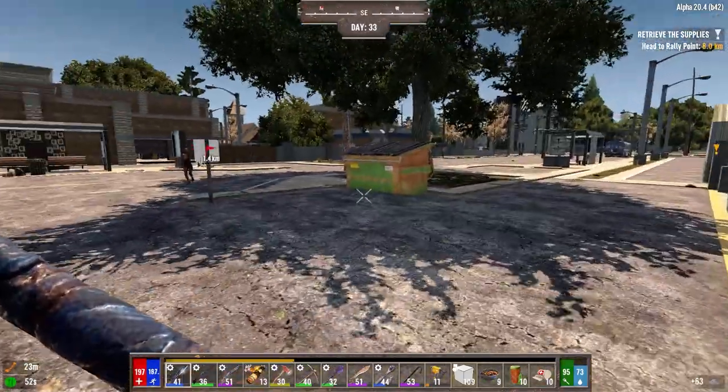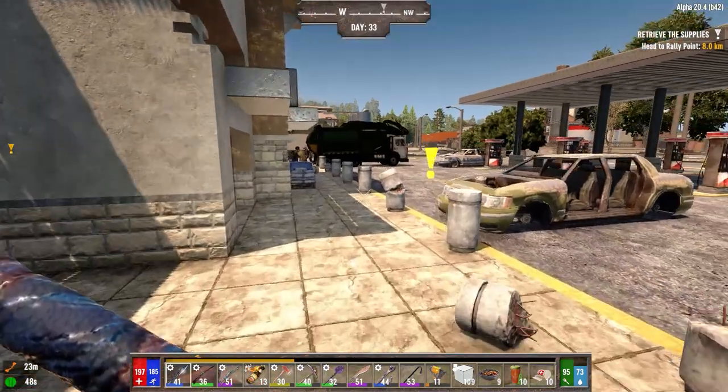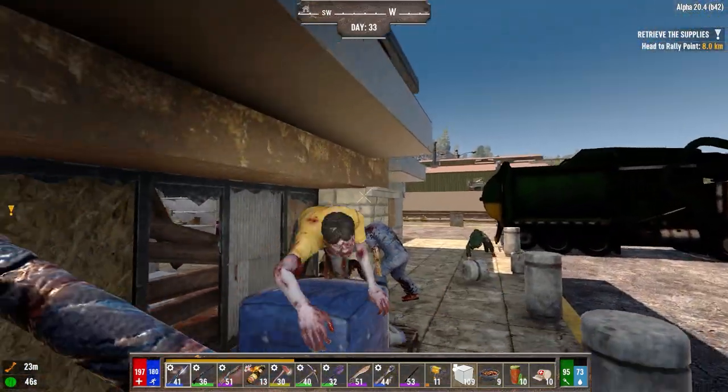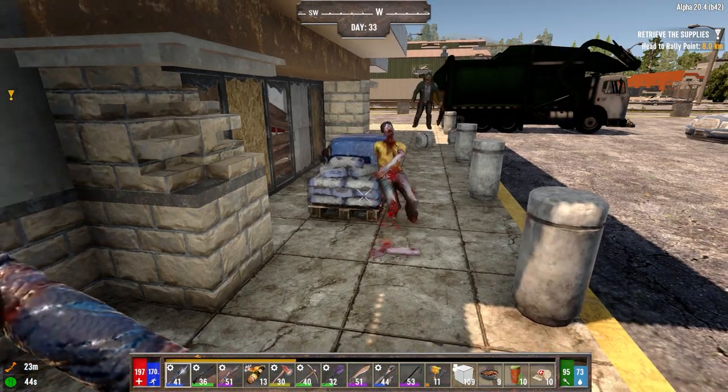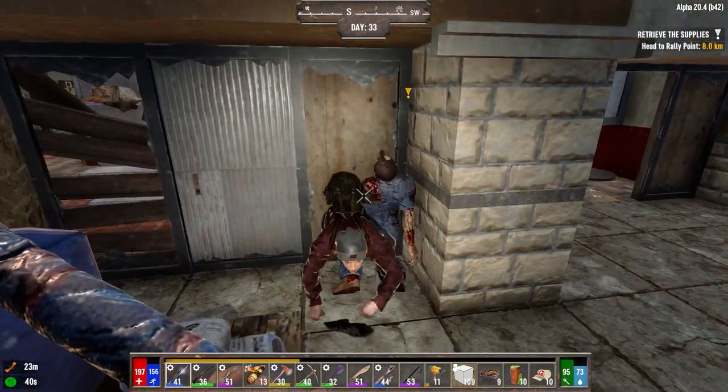I could be totally wrong, but I have a feeling those titans are just going to tear a hole through the bottom of his base and that'll be it. It's a big enough base — it will probably stand, but he's going to have to do a lot of repairs. The last thing you want is to get the zombies all conglomerated in one spot. It's great if you're using explosives, which he is, but it's also dangerous.